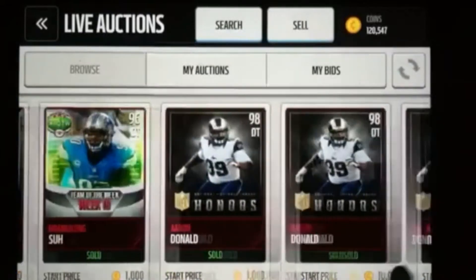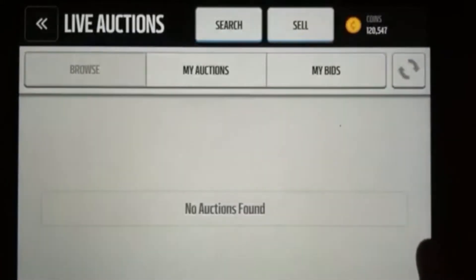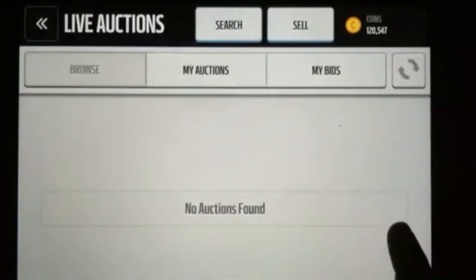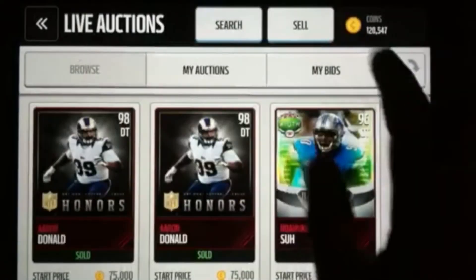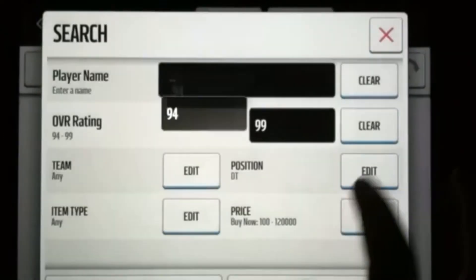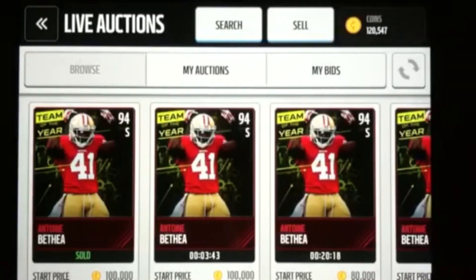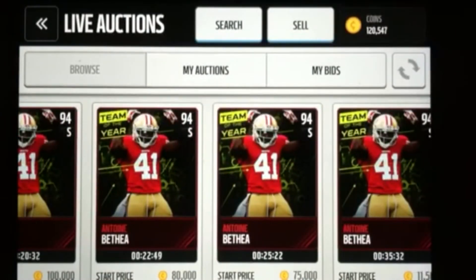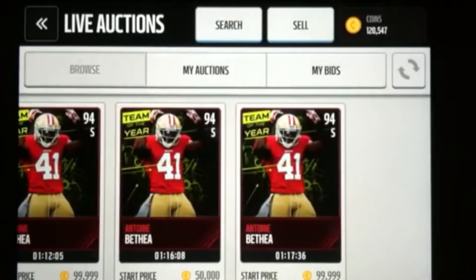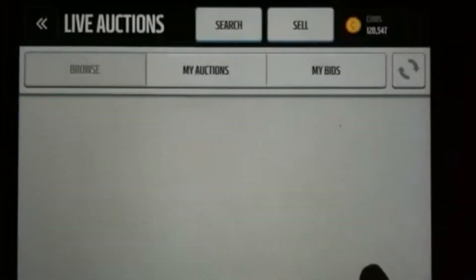If you have a good team — like if I were to snipe an Aaron Donald, I couldn't put him on my team because I already have him — so you would just try to resell him for more. But he isn't going for a lot, so you don't have to do that. You could just scroll through here and change up the position. Safeties are going for cheap — you can get Antoine Bethea for 100k. All these are going for 100k, 101. But I already have him, so that's not really needed.